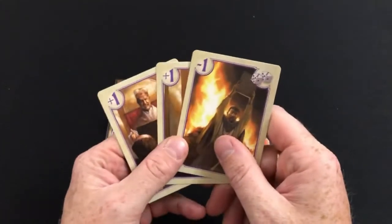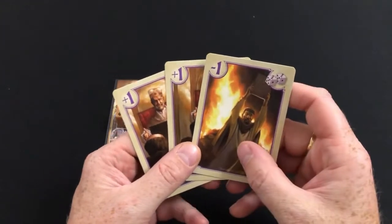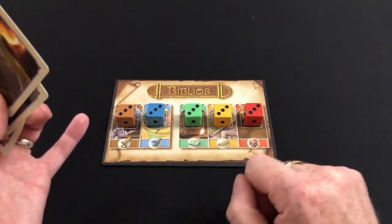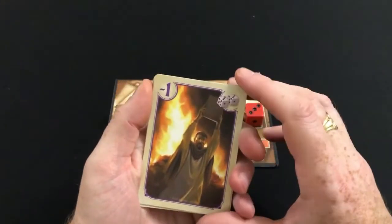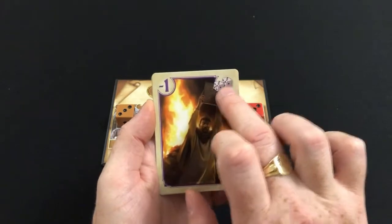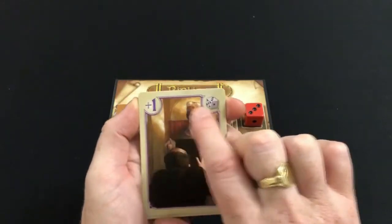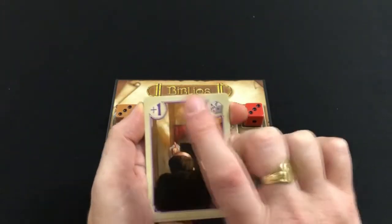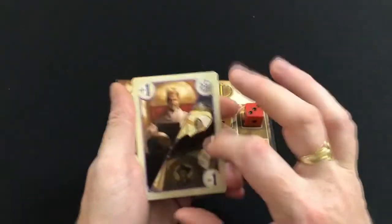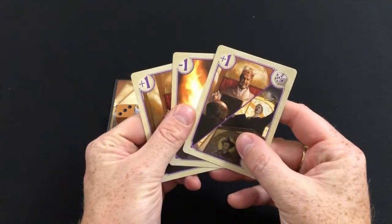The third type of card available are the bishop cards, and these represent you petitioning the bishop, building a rapport, and manipulating him in order to manipulate the value of the different categories. These fall into three main categories: there are cards that allow you to degrade the value of dice — in this case you can degrade two dice by one point each; cards that allow you to increase the value on a dice — in this case you can increase the value of one die by one; and cards that allow you to choose whether you increase or decrease the value of a die.